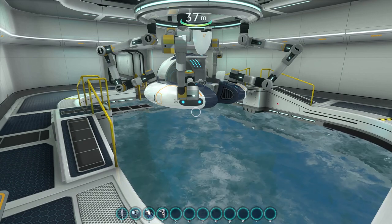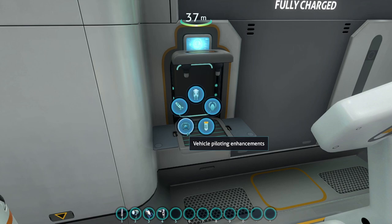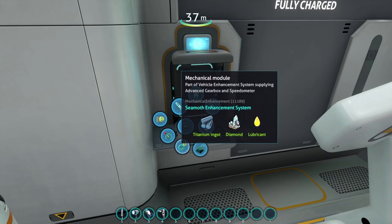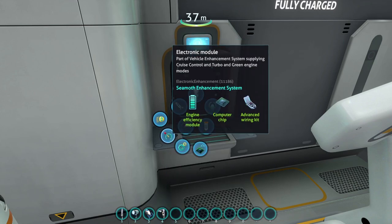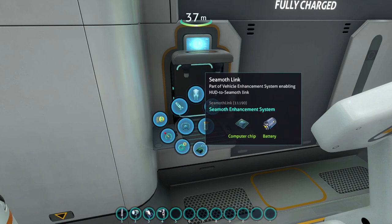You start by getting into your moonpool and going to the Vehicle Upgrade Console. There you will see a new section called Vehicle Piloting Enhancements. Under here, you will find three modules: the Electrical, the Electronic, and the Mechanical modules. Each of these adds certain features to your Seamoth. You will also, most importantly, need the Seamoth Link, which is an enhancement for your suit, much like the Scanner Room Heads Up Display chip.